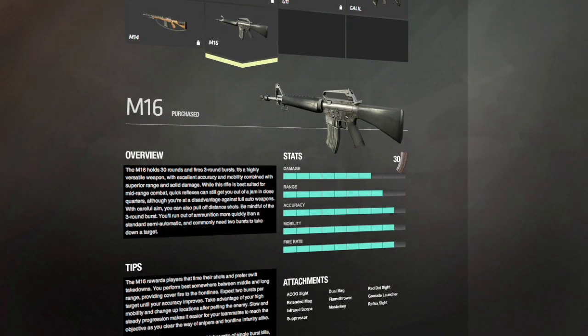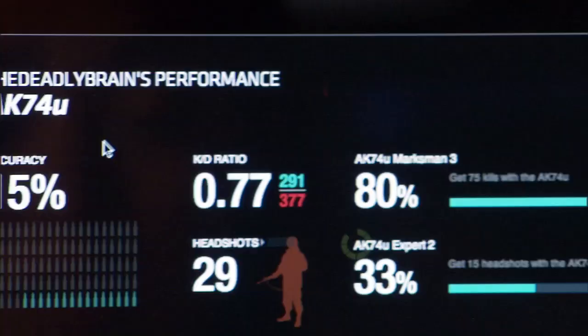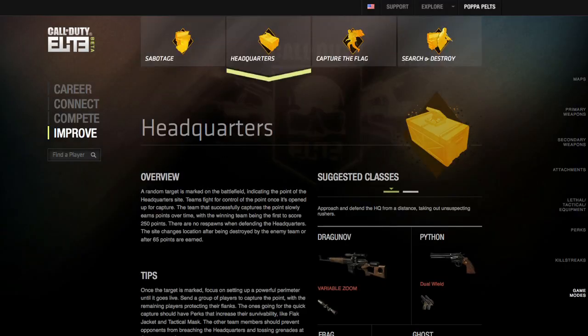Currently, the Improve feature in Call of Duty Elite has information about weapons, equipment, perks, killstreaks, maps, and all the game modes that are in Black Ops.